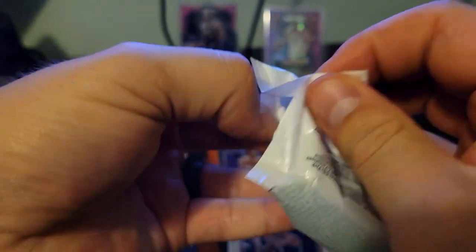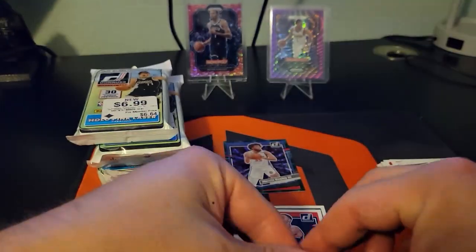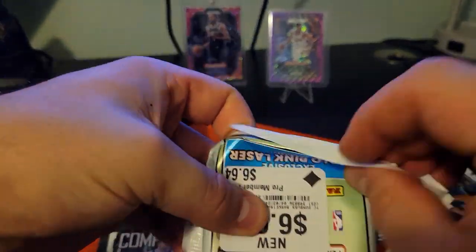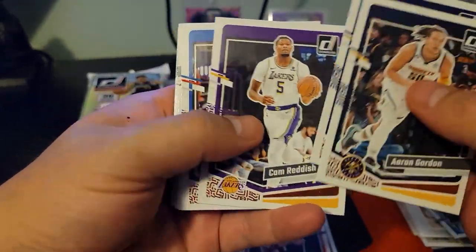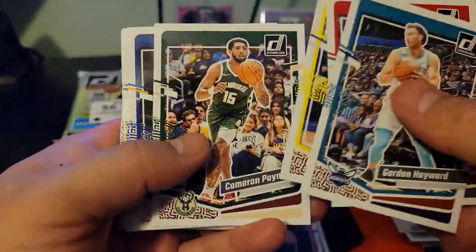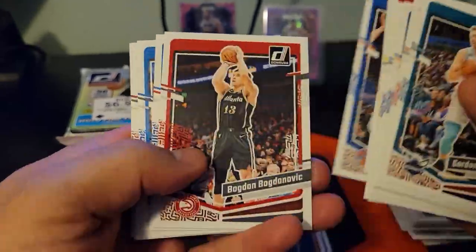I've been hunting Target and Walmart but I can't get there in the morning when they restock since I have a day job. Today they didn't have any cards when I got there, so I went over to GameStop. They had these fat packs for seven bucks, and I'm a Pro member so I got my monthly five dollars off plus the pro discount — six packs for basically less than two blaster boxes, essentially less than 40 bucks. Meanwhile the Monopoly box at Target has been 40 dollars every time, which is insane.